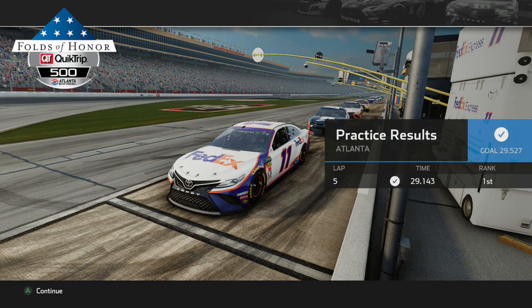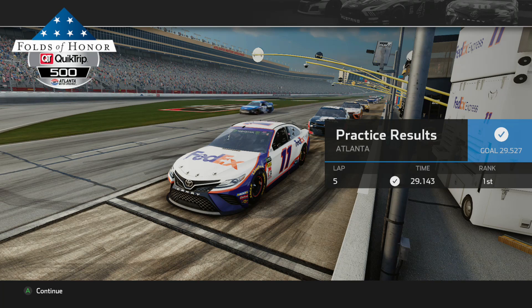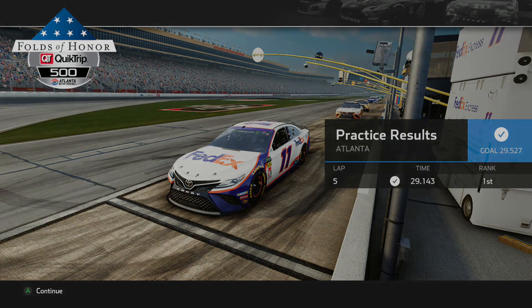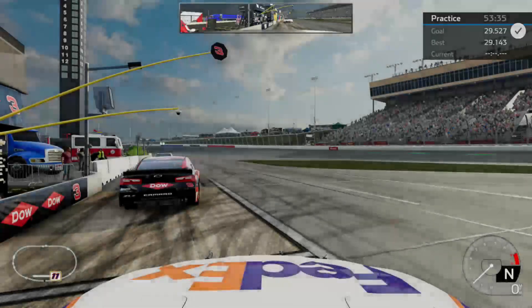What's going on guys, Aries here and today I'm bringing you the Atlanta setup, so get ready, strap on your boots, cars haul and tail. As you can see right there on the practice results, lap 5 we just did a solo real quick — 29.143, and that is without draft influence. With draft I guarantee you're going to see 29 flats and the 28.9 barrier more or less. Without further ado, I'm going to get on the track, show you guys how to run it, and then we'll get to some numbers.